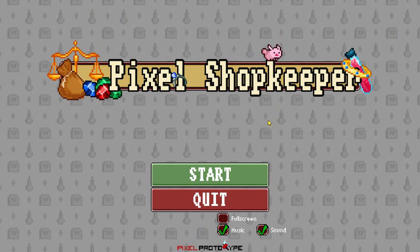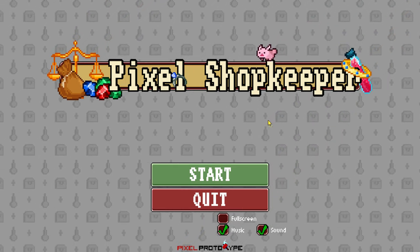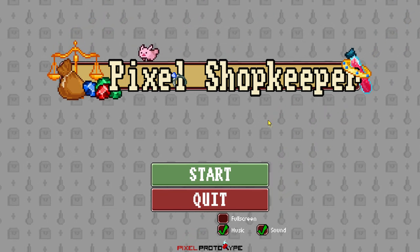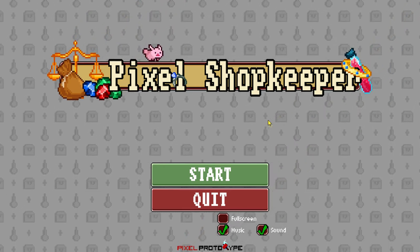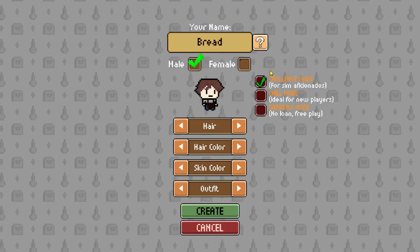Hello and welcome. Today we're going to take a look at Pixel Shopkeeper. This one came out just a couple days ago here on Steam, developed by Pixel Prototype. In this game we're basically a shopkeeper, and we are going to run around, run through some dungeons, grab a bunch of loot, take it back to our shop, and sell it to the patrons of the medieval slash fantasy world in which we live. That's about all there is to the game, so we'll go ahead and get in here and try it out.